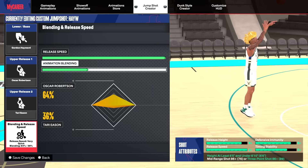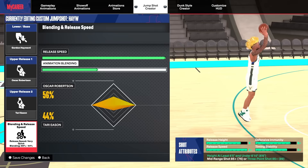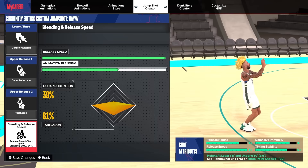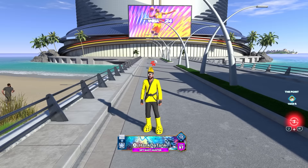If you have an 86, you can do 22/78, and if you have an 87 you can go 37% Oscar and 63% Tari. The same goes for the Gordon Hayward release — if you don't have a high enough 3-pointer, tweak it to 56%/44% for an 85 mid or 3-pointer, 42% Oscar and 58% Tari for an 84 mid or 3-pointer, and you can keep tweaking to the thresholds if you don't meet the rating.